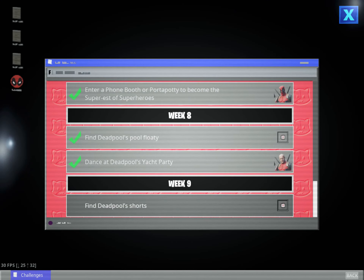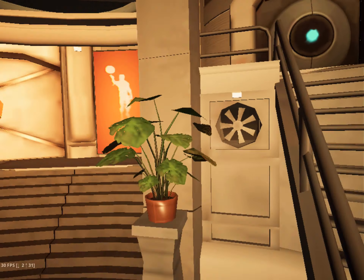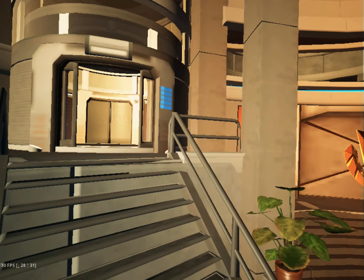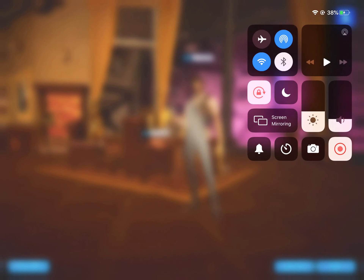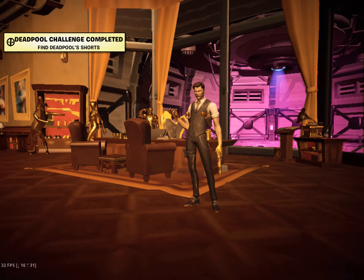I'll show you how to find Deadpool shorts around the HQ. What you want to do is don't go to the vault. For the daily assignment, you want to go here and click on Midas' agent. Once in there, you will see Midas and right beside him on the couch, there are the shorts. Collect them and you've completed the challenge.